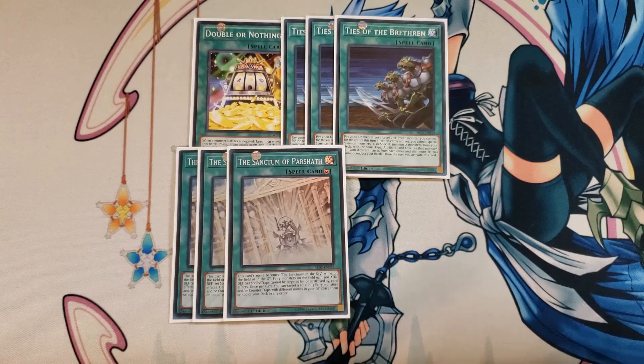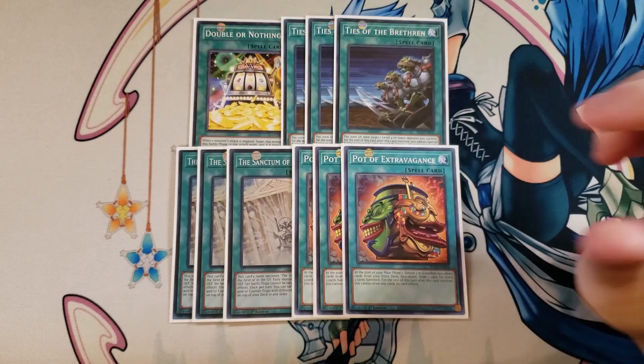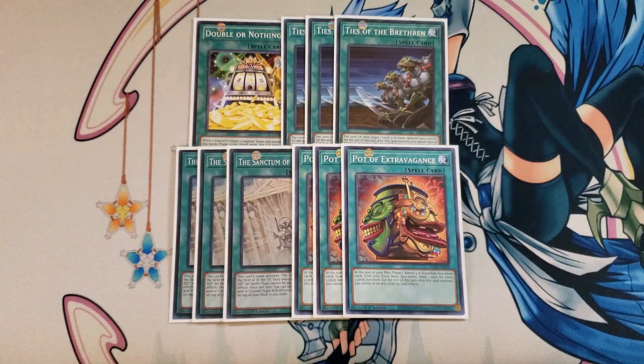I then play 3 copies of Pot of Extravagance because we really don't go into the extra deck all that much unless we see our opponent with a monster we know we can OTK with Utopia Double, or we summon it off of our copy of Rebirth of Parshath. We have plenty of targets in the extra deck anyway, so this card is really good to dig for an additional 2 cards by banishing 6 from our extra deck.